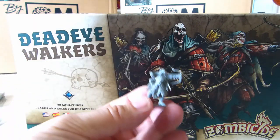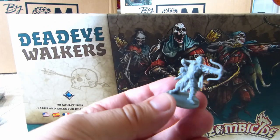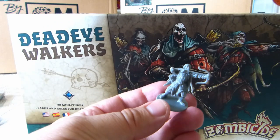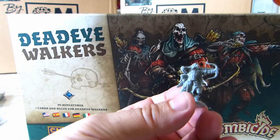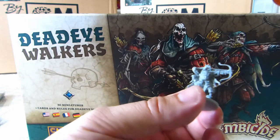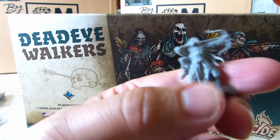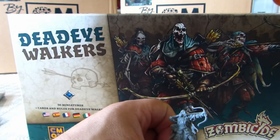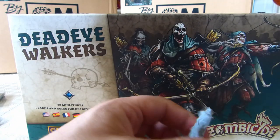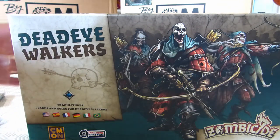So this in theory is like an undead elf — he's got a little bit of a pointy ear, and you can see the lovely detail on this figure. He's got a nice bit of rib cage showing there. Nice mini. I quite like that and quite a strong curve on his bow there. So that's one of the types of figures.